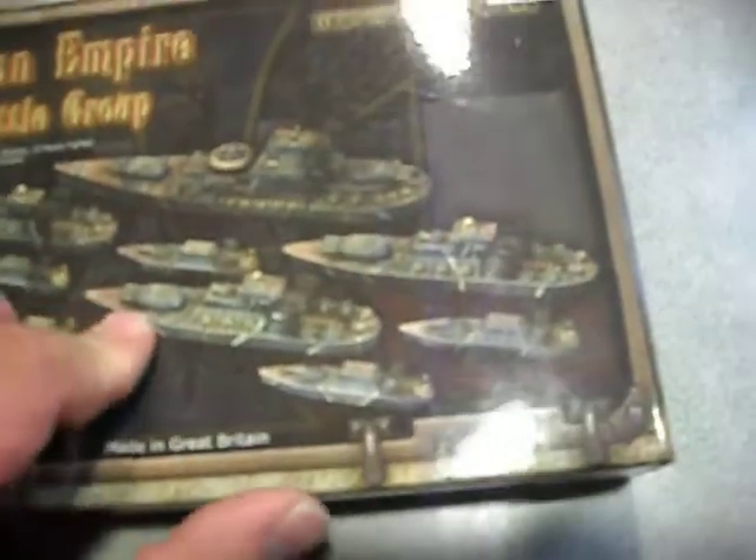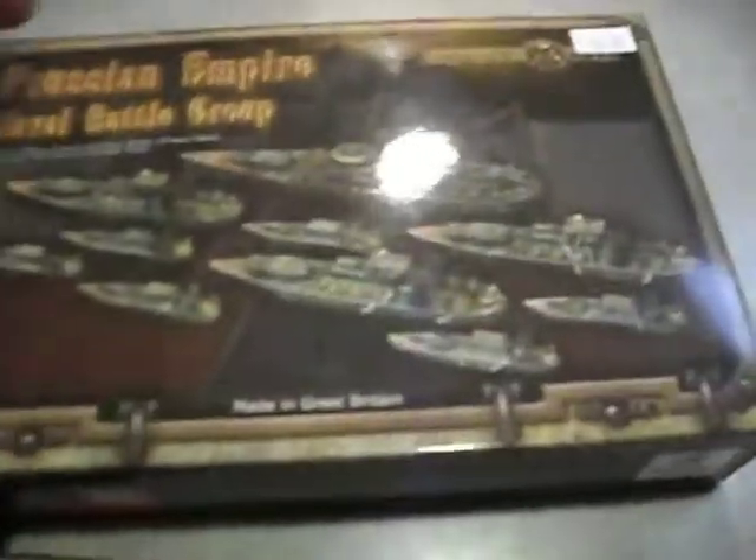It's a pretty decent price — about $54.99 for starting and assembling an army. A lot cheaper than 40K. The battle group comes with 10 fighters, 9 frigates, 3 cruisers, 1 battleship, and 2 bombers.